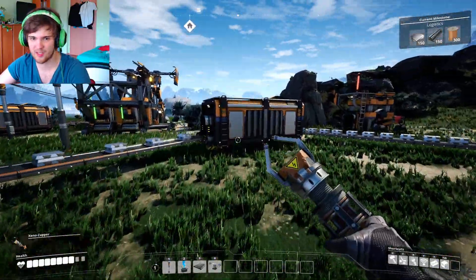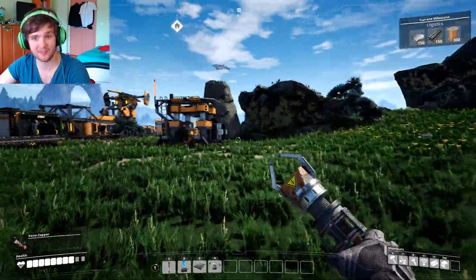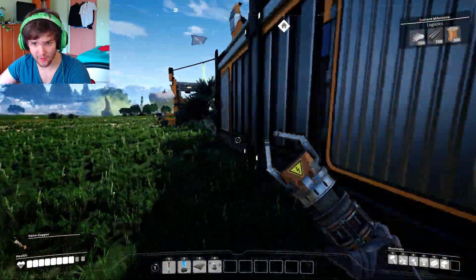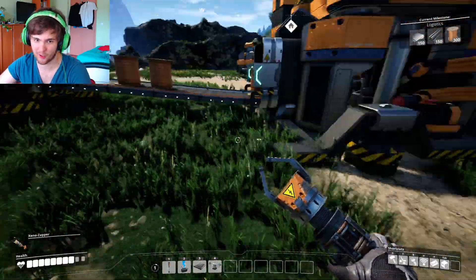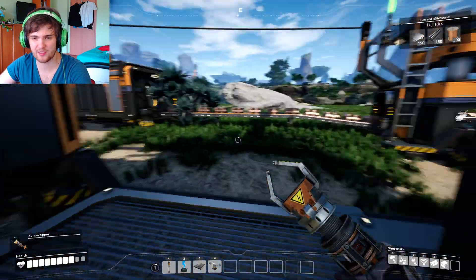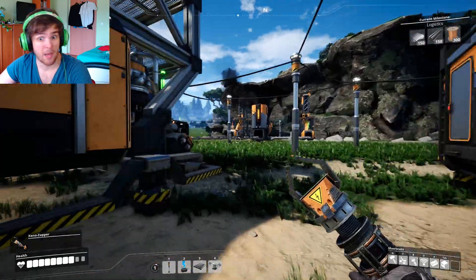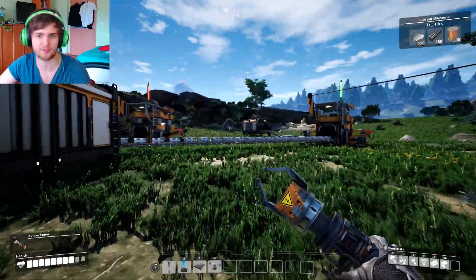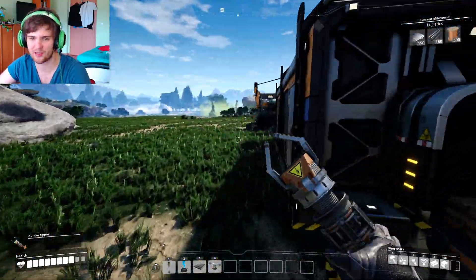It got smelted, here it gets stored and here it gets turned into plates. We are smelting the copper ore and turning it into copper ingots and then of course the wire. As for upgrades, we are doing logistics right now. We need a bunch of stuff, but I think we can do it quite fast. This will be a crazy episode — we'll do a lot of automatization and we're gonna have a bunch of fun. Let's get started.